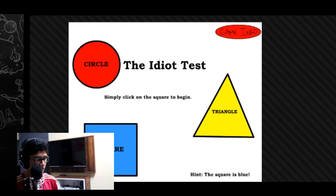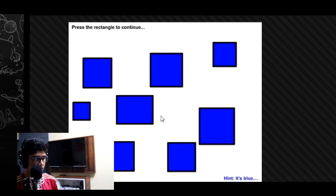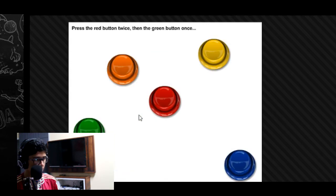Simply click on the square to begin. Press the big red button to continue. Press the rectangle — okay, I guess this is the rectangle. Oh it is. Press the red button twice, then the green button once. One, two.